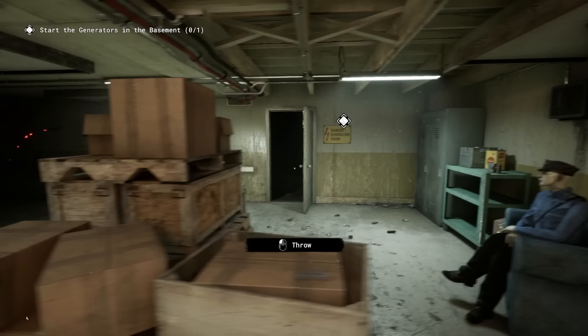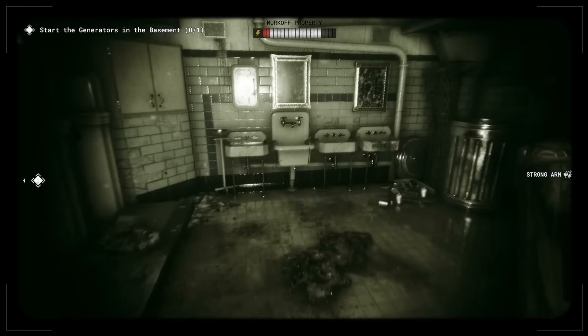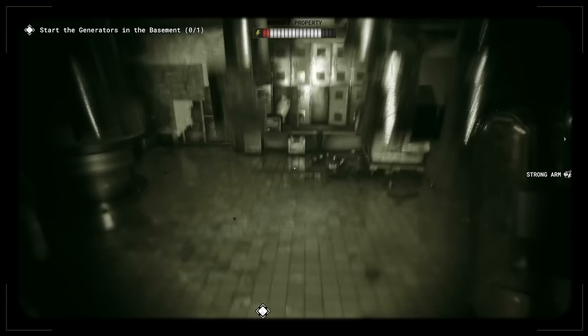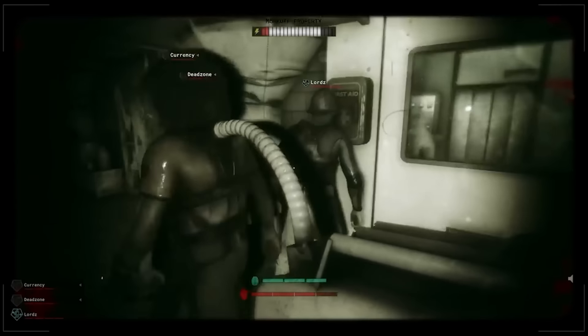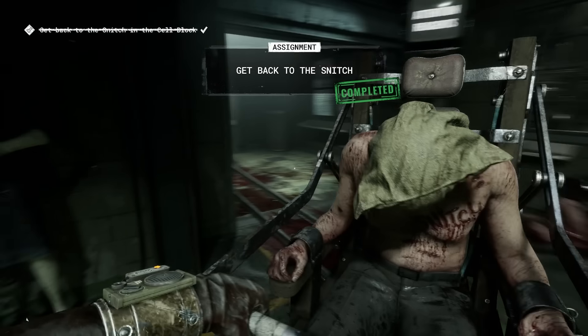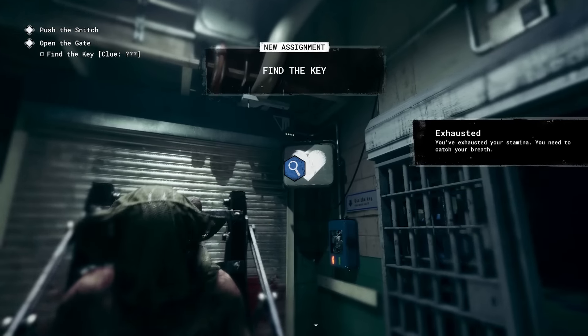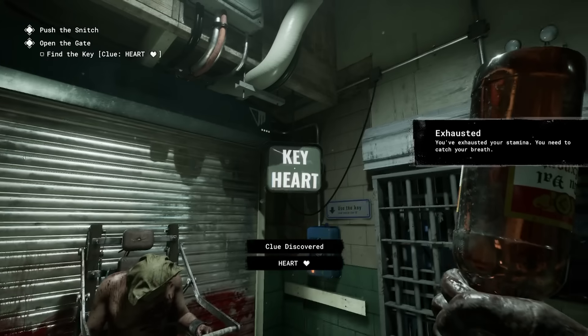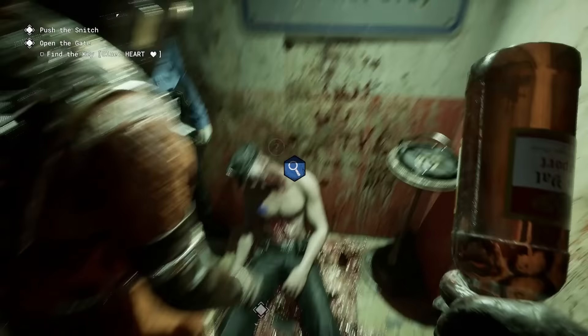Mirkov has understandably put a lot of obstacles in our way, like turning off the power, which requires the reagents to head down into the basement to refuel and rewire the generators. Coil and numerous other ex-reagents will be scattered throughout, making the whole thing incredibly dangerous. You can even find Mirkov employees watching you and taking notes on your performance. Once your team has refueled the generators, you need to make your way back upstairs to the snitch and begin pushing him along the rails.